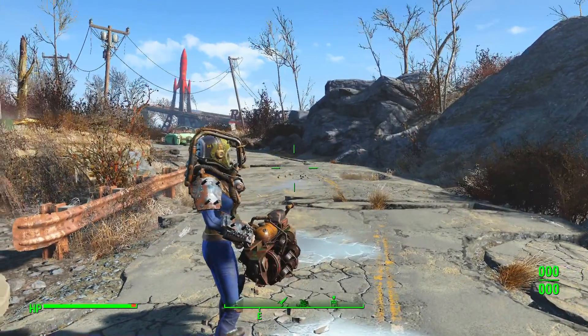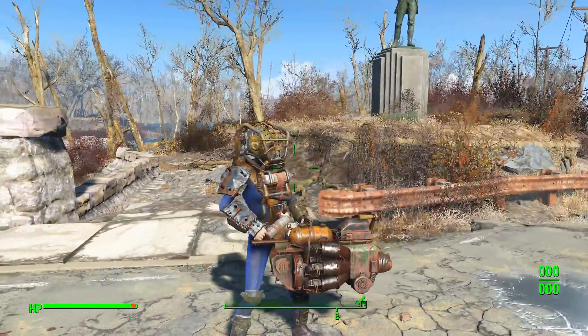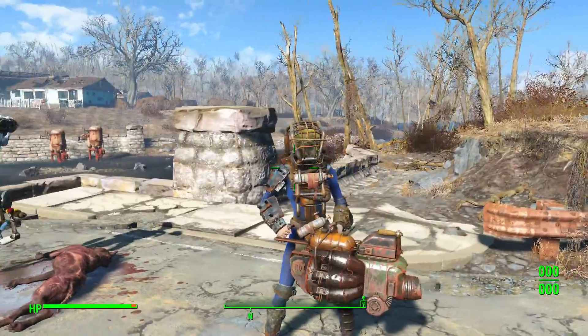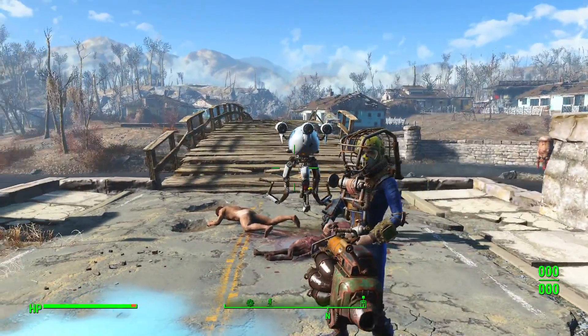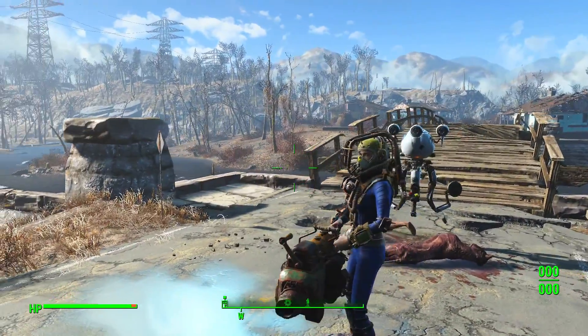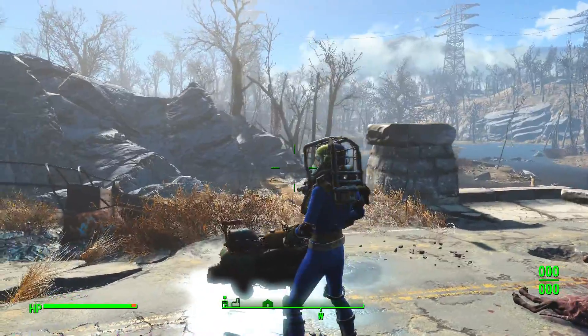Hey guys, Coop here for Games Lounge and today we're going to do something a little bit different than my typical walkthrough videos. This is going to be more of an overview video on the Junk Jet in Fallout 4. As the name suggests, it's a projectile weapon that fires junk at people, so it seems like Bethesda has decided to add another element to junk as well as using it as a customisable and crafting item.